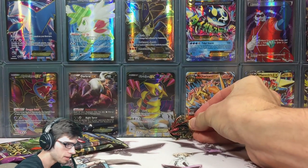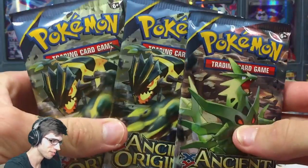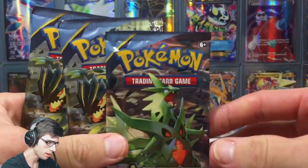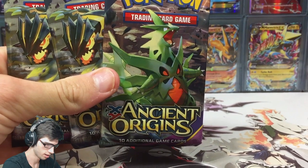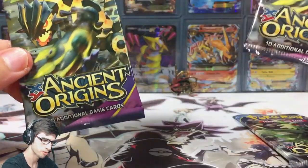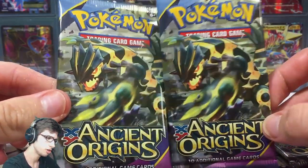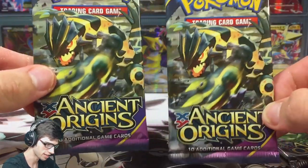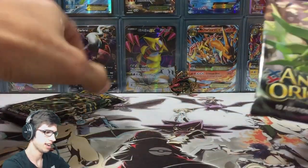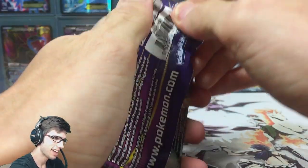Without further ado, let's get into these Ancient Origins packs. I'm still hunting for a Stefen full-art card — I really wanted it when opening my case and didn't get it. We've got a Mega Tyranitar pack art and two Shiny Primal Groudon pack arts. Whenever I have two of the same pack art in a blister, it usually means I'll get a holo or better out of one.